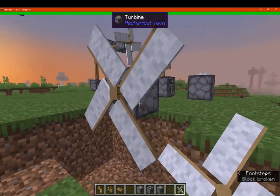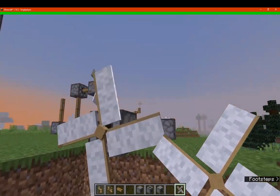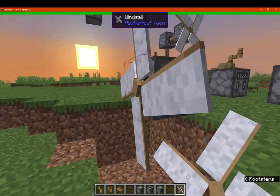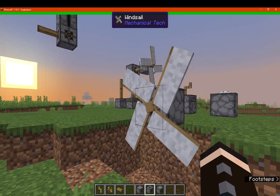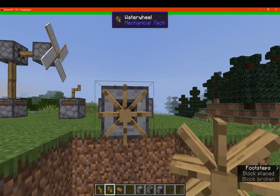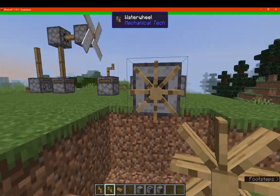You need like a 1x9 sort of space here, or a 3x3 on this face in this direction. Whilst the water wheel is just a 1x1, and I'm pretty sure you can just have water above it and then it'll rotate.